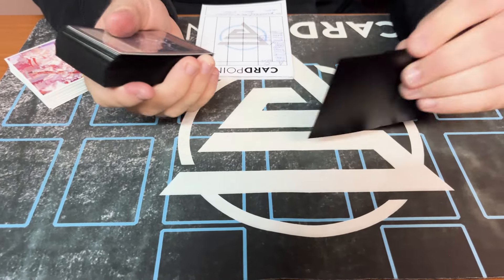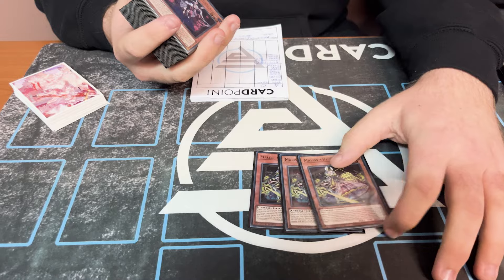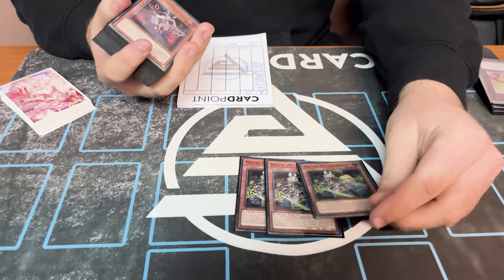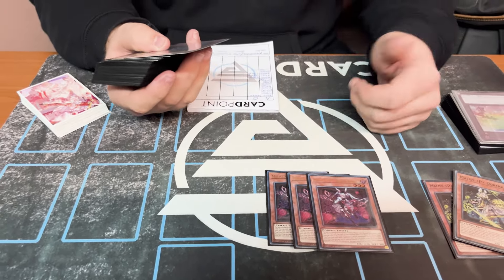So for the monsters, I max out on the Dormouse. The card is just insane and has so many interactions. The trap was really cool, I just love the card. If they interrupt this and you have the full spell, you can still get into White Rabbit. Then we play three Rabbit — this is the one that searches the Malice trap card, so I also max out on this one.